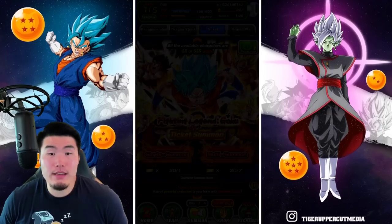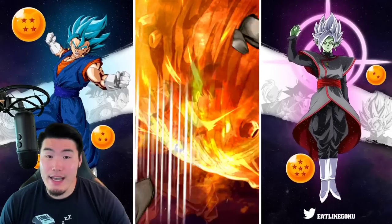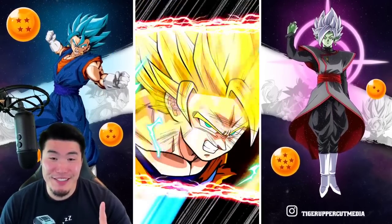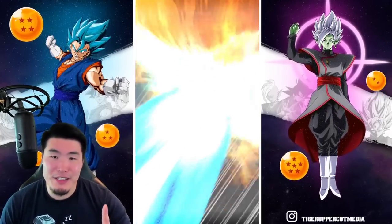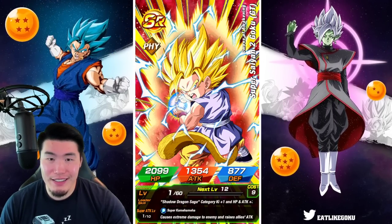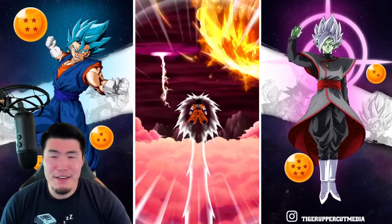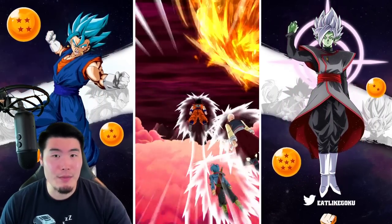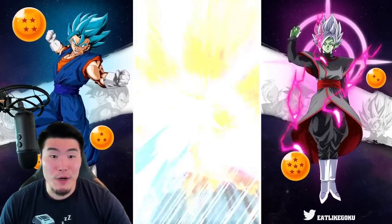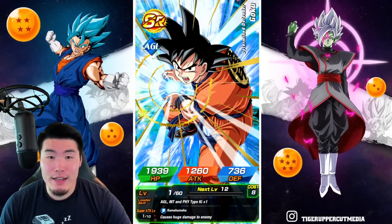Let's do our two multis on this banner. Unfortunately we can't do a third multi because I don't have enough tickets — we're one ticket off from a third multi. Why are these multis seven tickets, is the question. If it was five it would make a lot more sense because we get five tickets per clear. Or make it ten — that would also be an even number. I don't know who thought of this, but it was a bad idea. Whoever made it seven units per multi, I do not appreciate it.